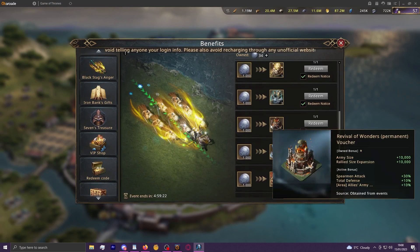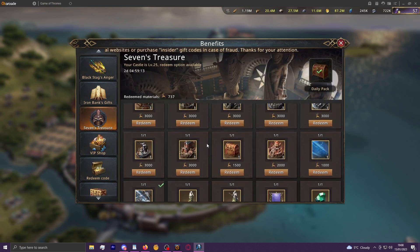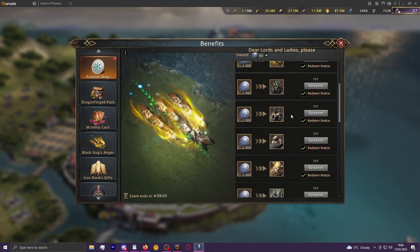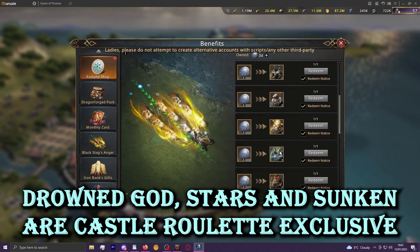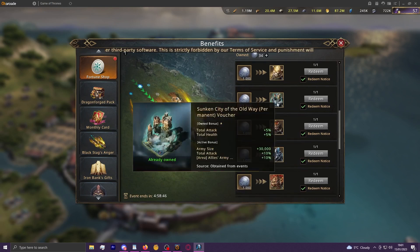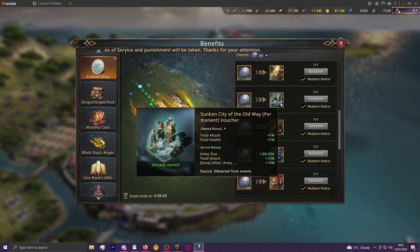There are now newer, more efficient ways of sourcing these skins added to the game. The deer event lets you get 7 of these skins for 3,000 deers. In Black Stag's Anger as currently called in the castle roulette there are 10 skins, and the only ones not available in the deer event are the main PvP wins: Drowned God, City of Stars, and Sunken City. Those are the ones you mostly want to PvP in, as they have the best PvP passives.